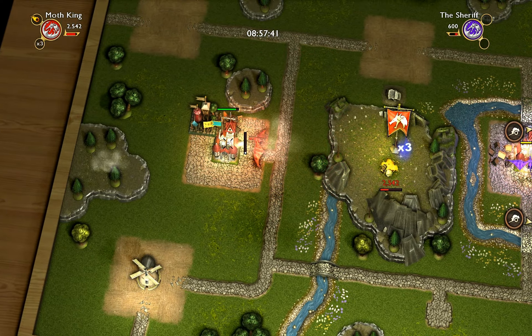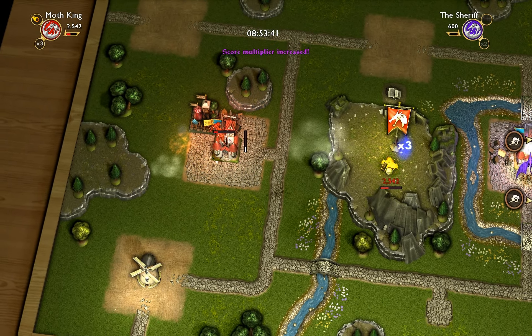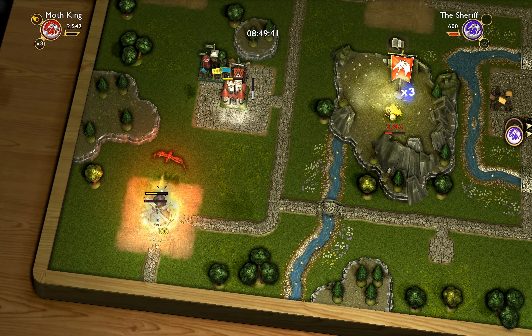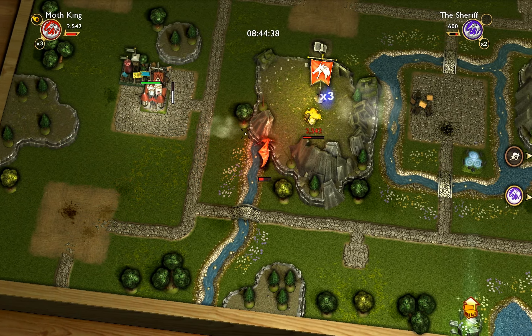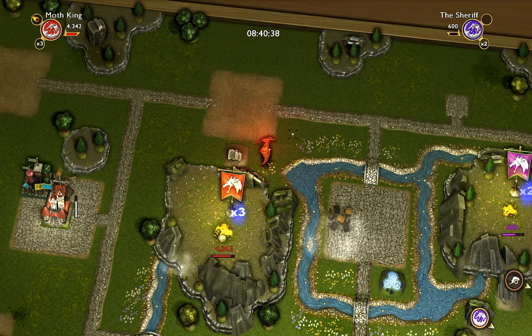Towns will try to defend themselves from you, but you can make them fear you by not destroying them — just hurt them. That means they won't be attacking you anymore, and they will be sending tribute to you. They will still attack other dragons though.